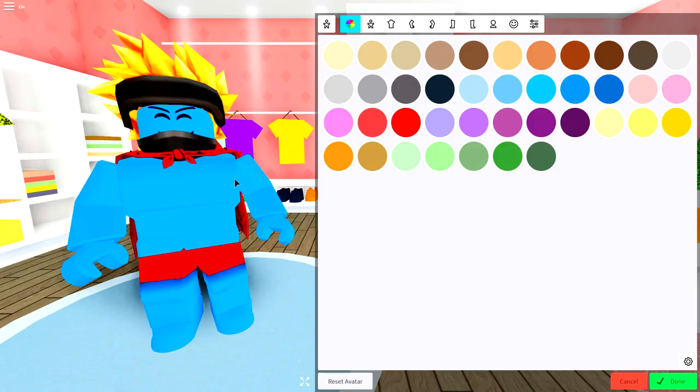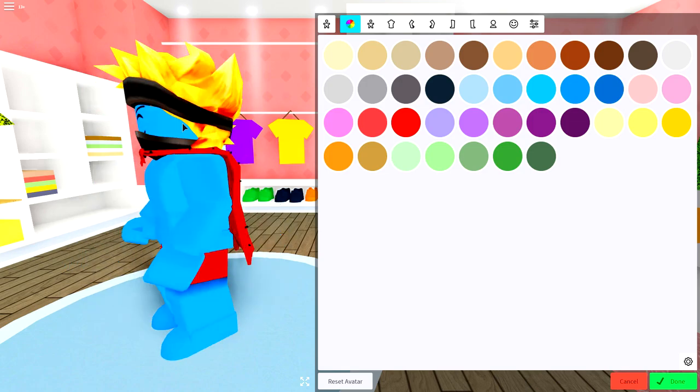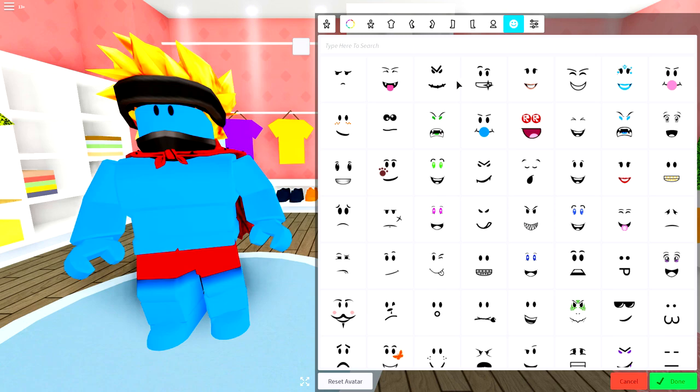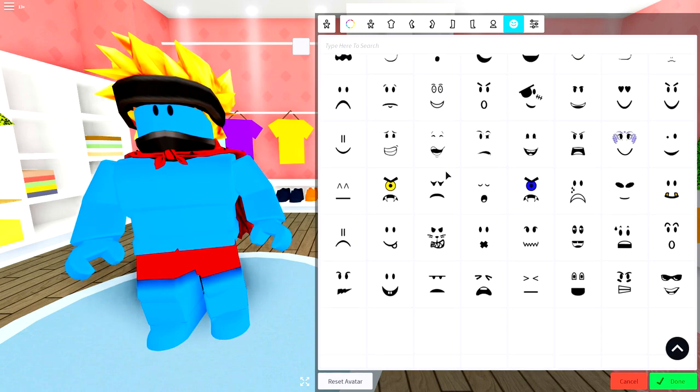I think I have a good idea. I'm going to make myself blue. Why? Because I'm blue. If I was green, I would die. Okay, so now I've picked myself a blue color. I feel like I should change my face. I kind of like the ones with the tongues poking out. I think they're really cool.